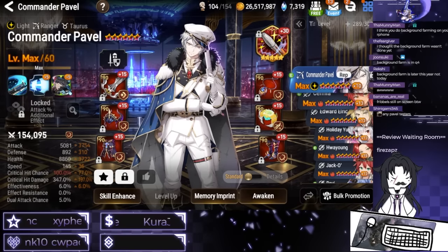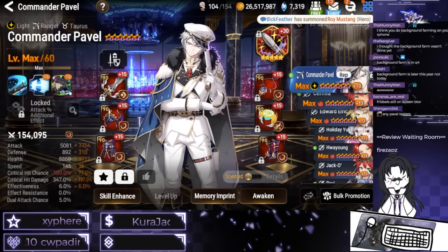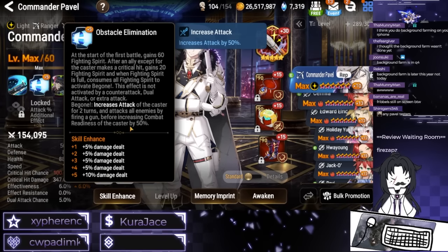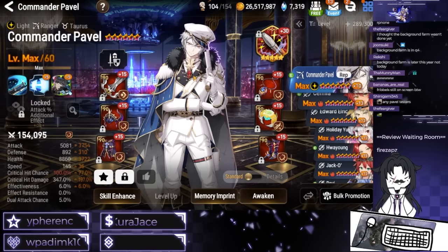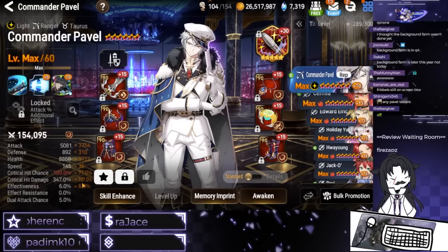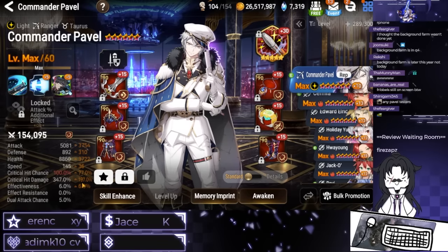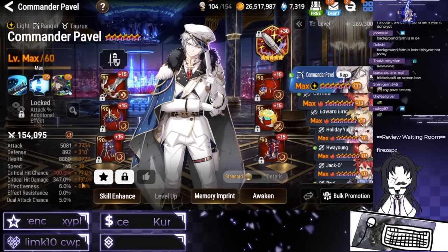So this is our build for Commander Pavel. Based on my initial findings for how I would envision he works: his CR pushes himself by 50%, which generally lets him catch up to around 300 speed units. I plan on playing him a little bit more mid-range at around 280–290, which is where most of my openers are, so I don't have him at super high speed.